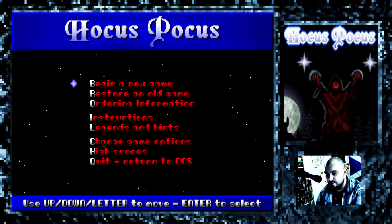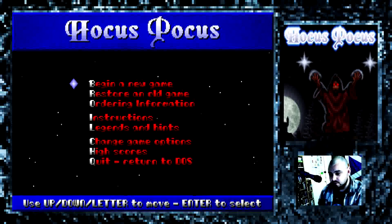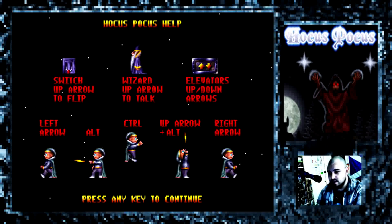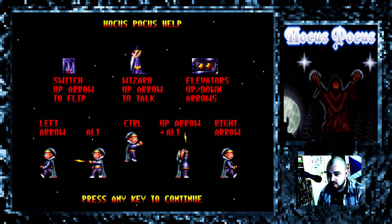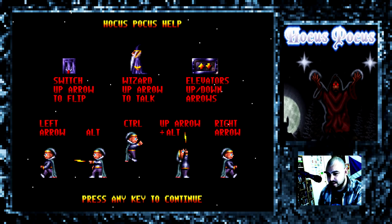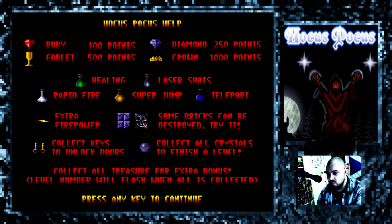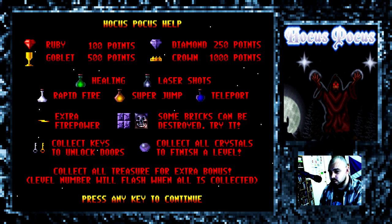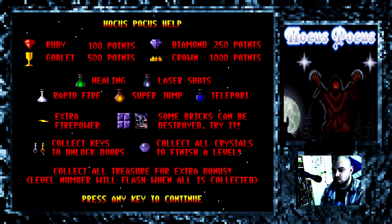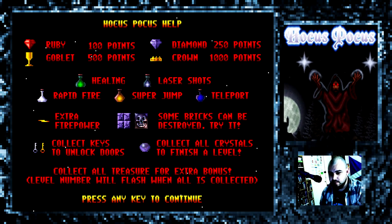So I'll go through the kind of instructions and stuff first so you can get a bit of background as to what the game is about here. So basically, you are the little dude at the bottom there and you can shoot lightning bolts out of your fingers. There's switches and elevators - that's pretty much most of what there is to it. You know, you pick up treasure, you shoot enemies, and your main goal is to collect all of those little circle crystal things. That's the goal in each level - to collect all of those, there's usually between about five and eight.